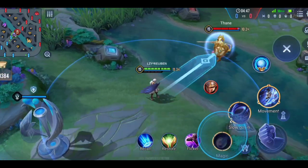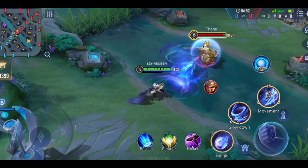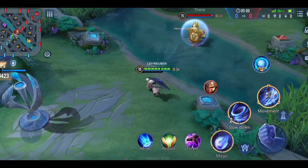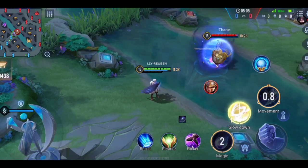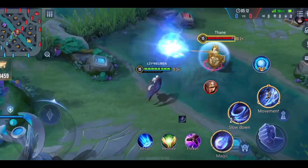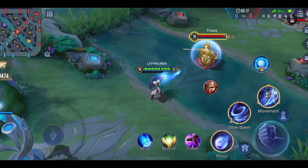Whenever S1 and S2 hit each other, it creates a small explosion. If that explosion hits an enemy, it reduces the cooldown of your ultimate by 2 seconds. Also, whenever both skills meet, you get your passive proc — even if it doesn't hit an enemy, you still get your passive.